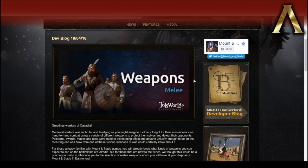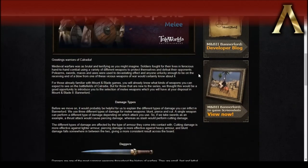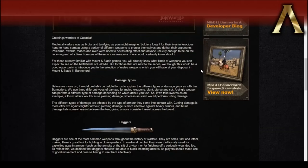This is just going to be a rundown of the various types of weapons that will be in-game, at least in terms of melee weapons. I assume they're going to give us something about ranged weapons next week. So, greetings warriors of Calradia. Medieval warfare was as brutal and terrifying as you might imagine. Soldiers fought for their lives in ferocious hand-to-hand combat using a variety of different weapons. Polearms, swords, maces, and axes were used to devastating effect. For those already familiar with Mount and Blade games, you'll know what kinds of weapons to expect. For those new to the series, this is a good opportunity to introduce the selection of melee weapons in Bannerlord.